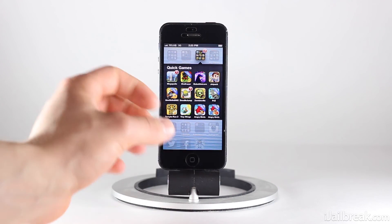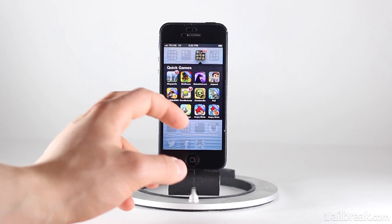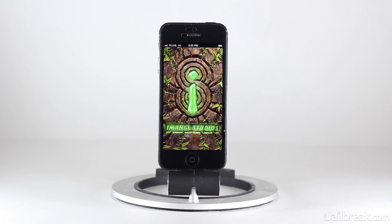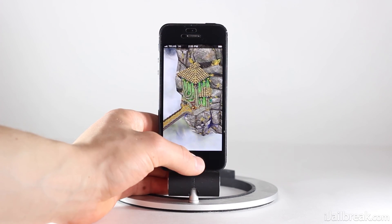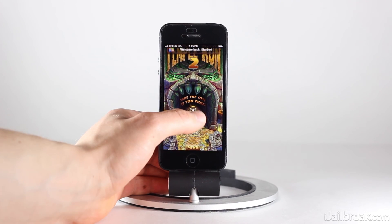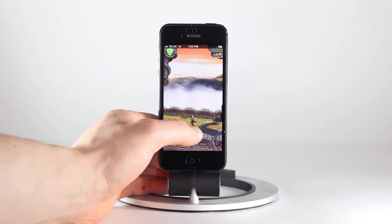Let's do another quick demo here. We'll launch Temple Run 2. Again, the status bar — usually Temple Run 2 is a full-screen game, but as we can see here, we've got the status bar. You can see it stays the whole time that we play the game.